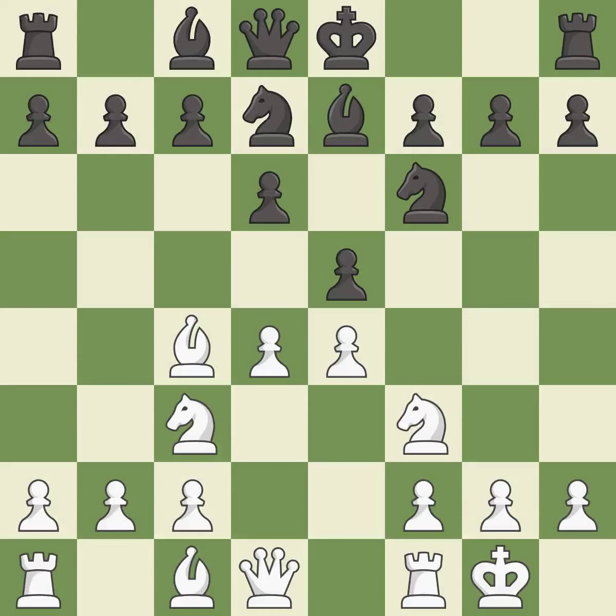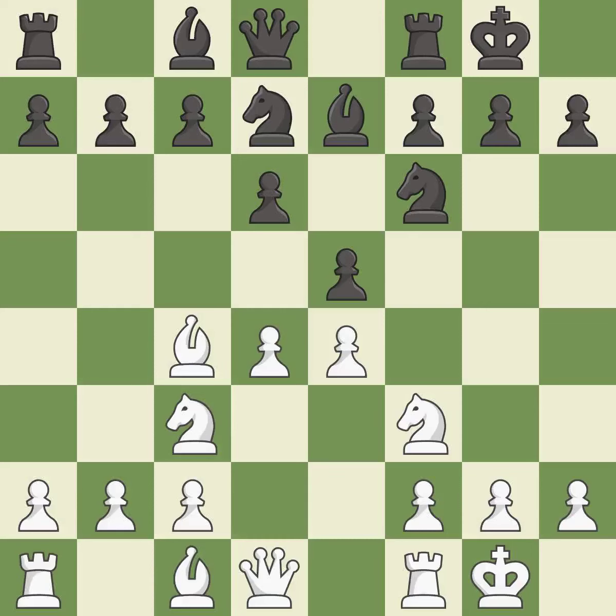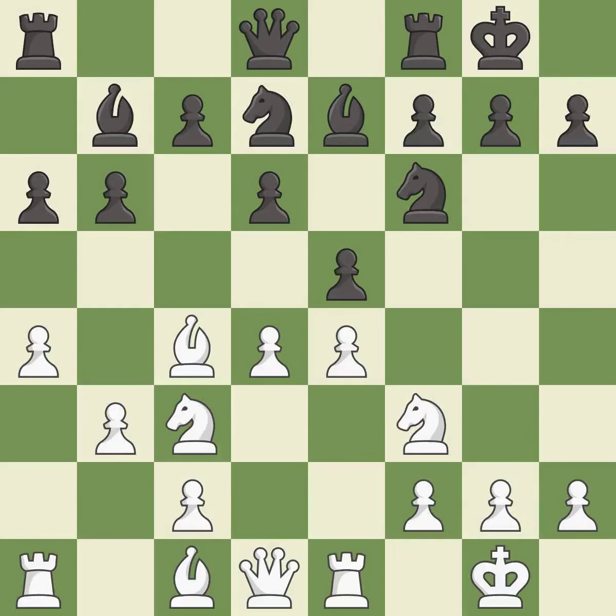Castling gets the king to a safer square, out of the center of the board, while also developing a rook. Castling kingside tends to be safer because the king is further from the center. Castling develops a rook while also moving the king to safety. Castling to the same side of the board as the opponent tends to lead to less sharp positions compared with opposite side castling. This fianchettos the bishop by placing it on a powerful diagonal, giving it scope on the long diagonal.